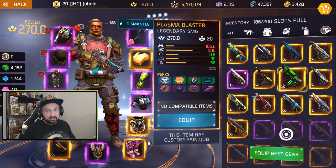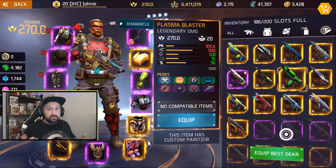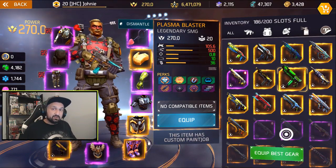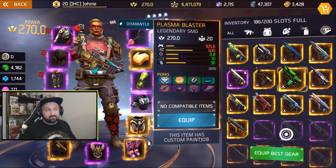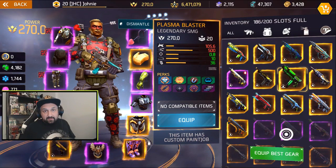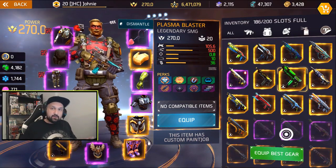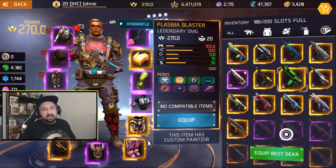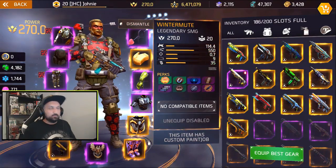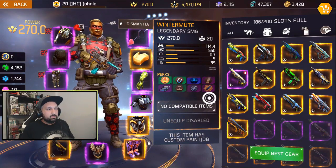Before the addition of Wintermute, Plasma Blaster was considered the best legendary SMG in the game — some say the best SMG overall because legendaries have an extra buff to stats in PvP. Because Wintermute deals the most damage per bullet, it becomes a weapon of choice for PvP. Kira has a higher fire rate but less damage, so Wintermute might be the new best legendary SMG for PvP.